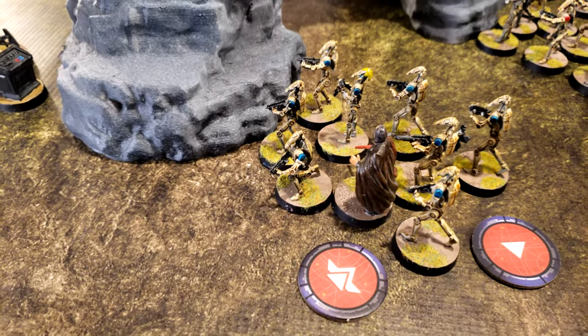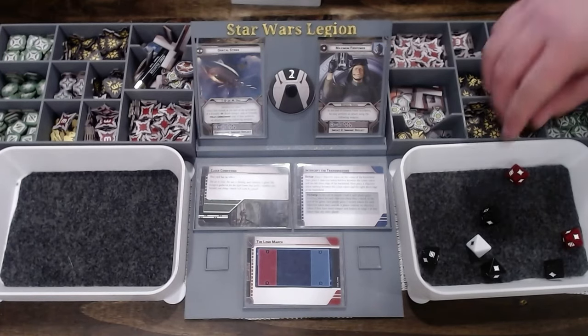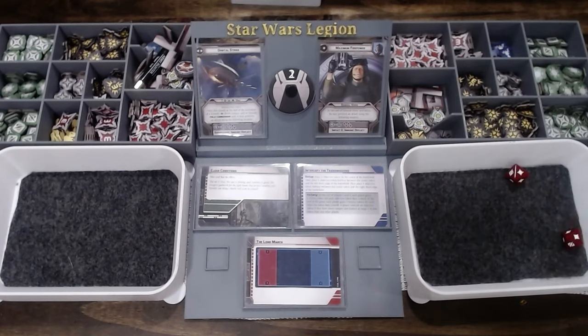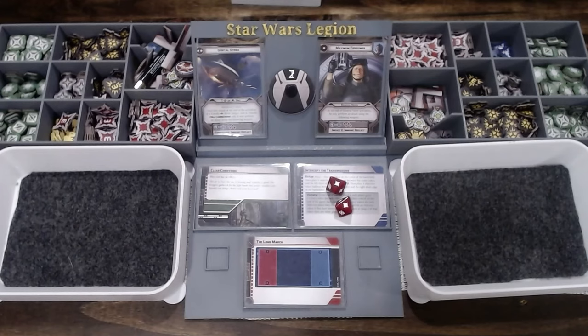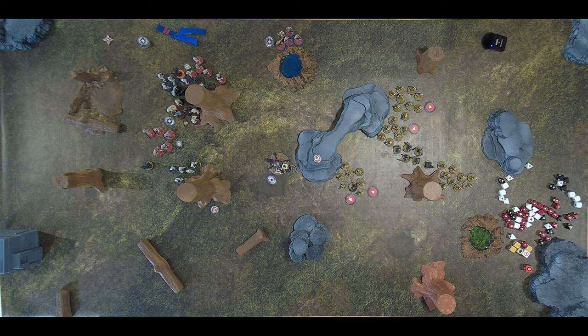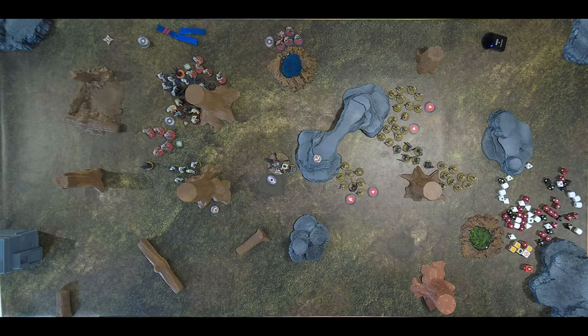Can they see Dooku? They can. They surge to hit, so two will go away for cover — two are coming at Dooku. A B1 is going to take one — he's a screen. B1 goes down. Dooku takes one — saved. Just some suppression.